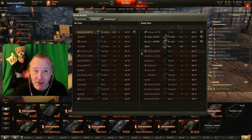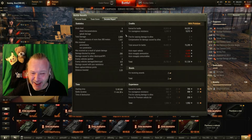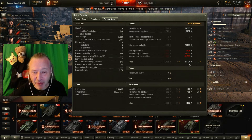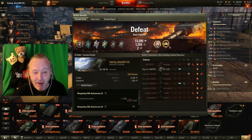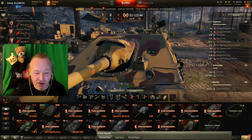But it was a pretty good showing. This is what you can do — nine shots, nine hits, nine pens, distance of 300 meters or more, 1500 points of damage, 51,000 credits, 1500 experience with the coach resistance bonus. This wasn't even a x2 or x4 like it could be, but it was a good showing of what the SU-122-44 can do.